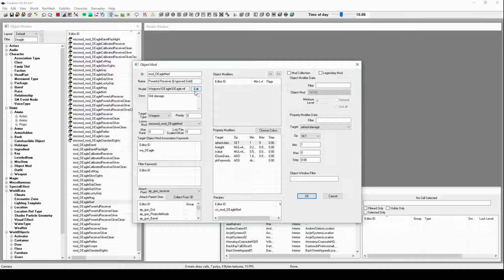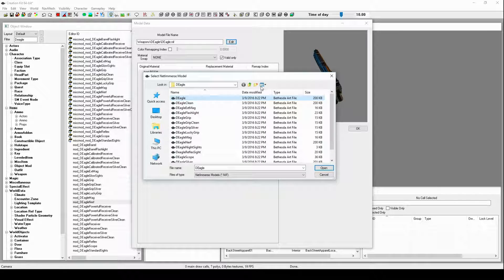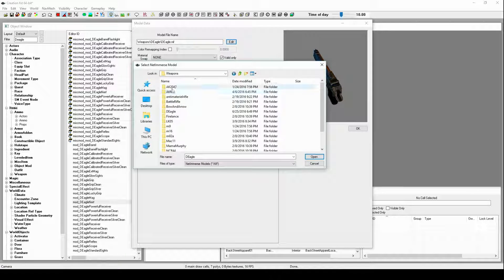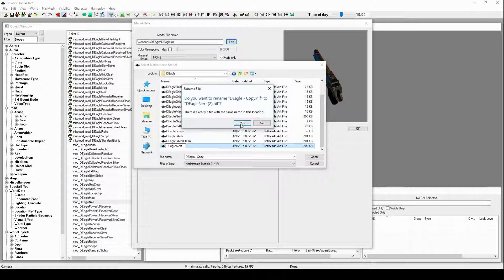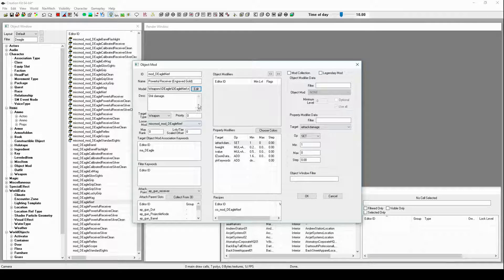Then change this back so that it all matches up. Now, the model is what usually messes up. Whenever I was testing this out, I noticed that the model was not really appearing in game. The way I ended up fixing this was first finding it - because whenever I first opened it up, it would just open up meshes and you follow the links. I created a copy of this, pasted it, and then renamed it. The reason it's complaining is because I was testing this mod out earlier, so the nerf already exists. There we go - add that, click OK. Now it has its own model as well.